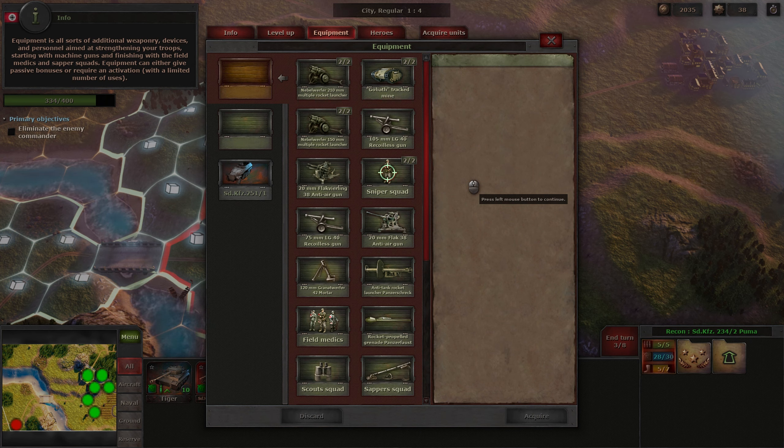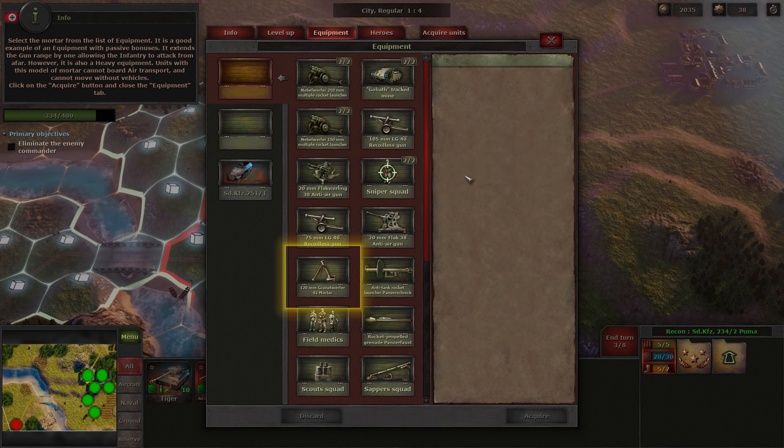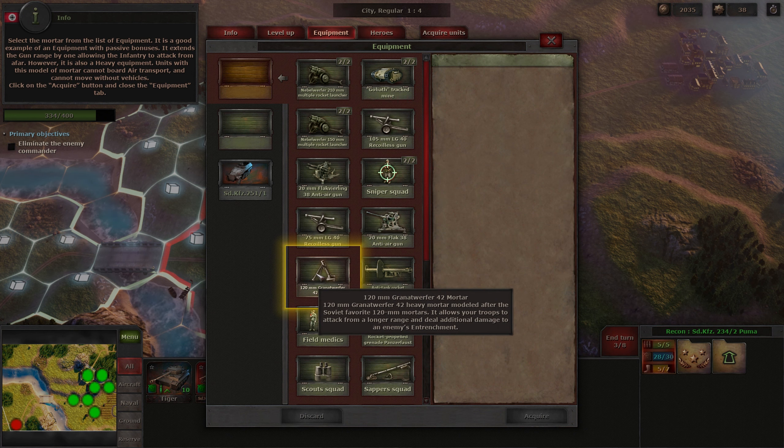Equipment can either give passive bonuses or require an activation with a limited number of uses. Select the mortar from the list of equipment. It is a good example of equipment with passive bonuses — it extends the gun range by one, allowing the infantry to attack from afar. However, it is also heavy equipment. Units with this model of mortar cannot board air transport and cannot move without vehicles. Click on the acquire button and close the equipment tab.